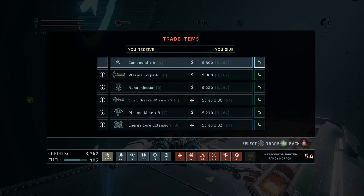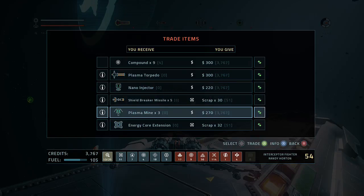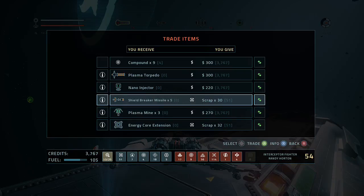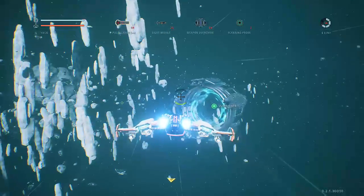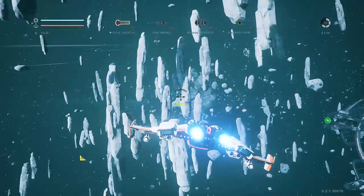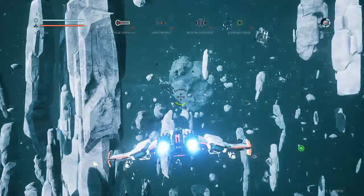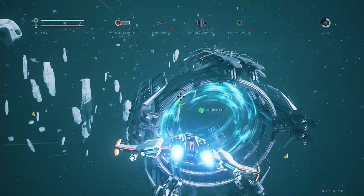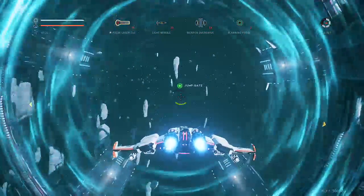I wish they hadn't gotten rid of the ability to trade excess materials for money. You could have had your own little economy — if you had too much scrap, you sell it off for dark matter or things you need to build high-level stuff. But I guess they didn't want to do that because it does shake up the in-game economy a little too much.